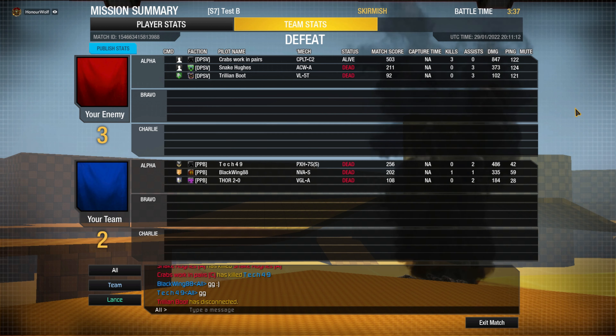For Team 2 — the Hunchback is laser vomit, the Marauder 2C is laser vomit, so I take it the Linebacker is also laser vomit. Team 2 is going to be playing keep-out — if they don't spot Team 1 first they won't be able to hold range. The Savages are bringing laser vomit and Pax is bringing what looks like brawl.